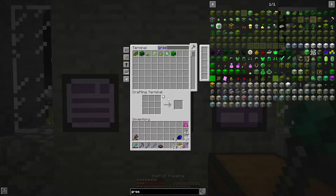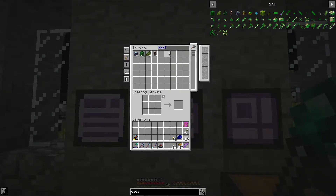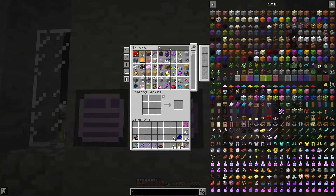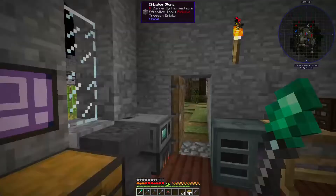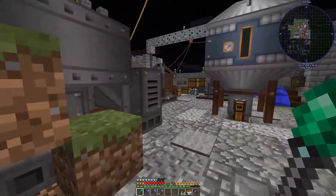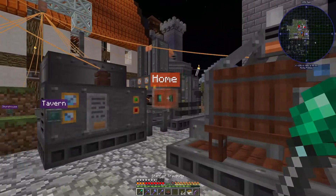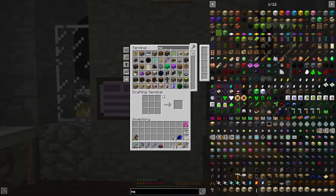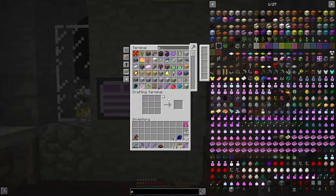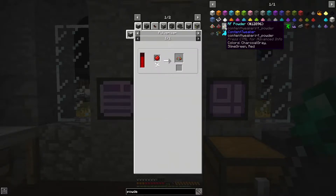I don't have cactus green smelting in place yet as a recipe but we can make a smelter and do that. We don't have to do everything all at once — that's kind of the point. We needed tin gears, so I've got a whole bunch of tin going. I can make tin gears. Let's do a bunch more. I already have a bunch of tin gears in there. What else do we need — I think it was stone burnt, right?